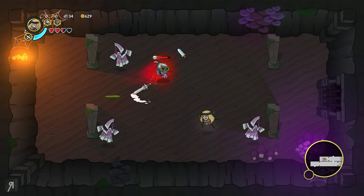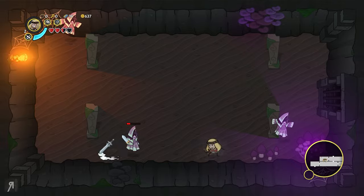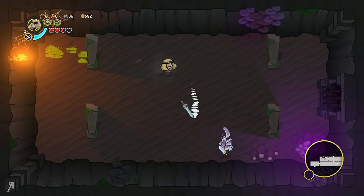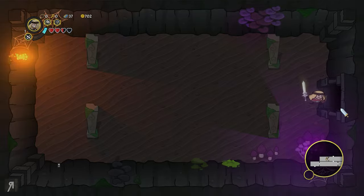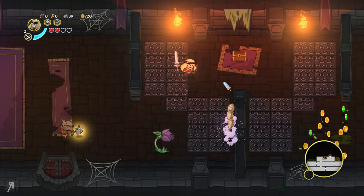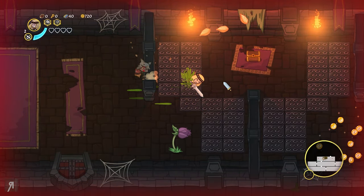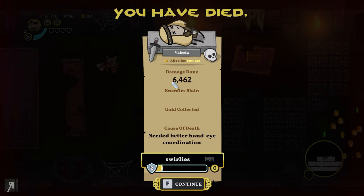They really do a good job on that. This elite guy is also going to explode. You're going to have to make sure you clear out all of the enemies in a particular room before you can leave. Now that I've shown you the game, I kind of want to move on — I'm literally going to purchase this game myself when it comes out. Let's die on purpose and see just how much experience I've gained from this extended run because we did really nicely this time around. Cause of death: needed better hand-eye coordination. Well, yeah, that might make sense.